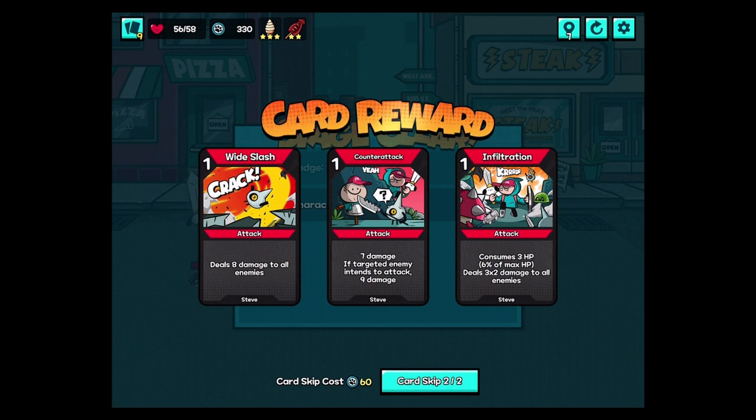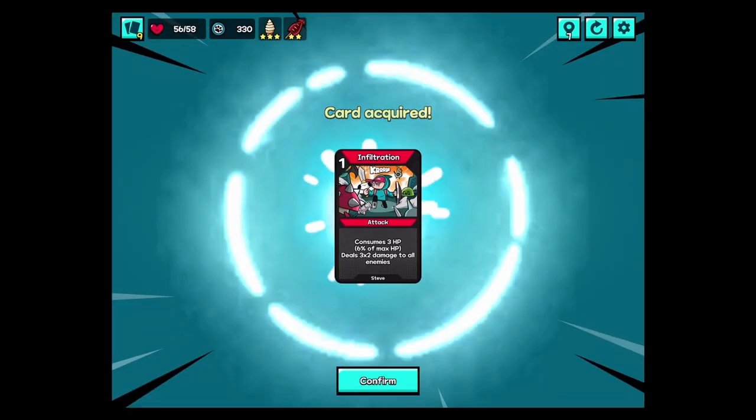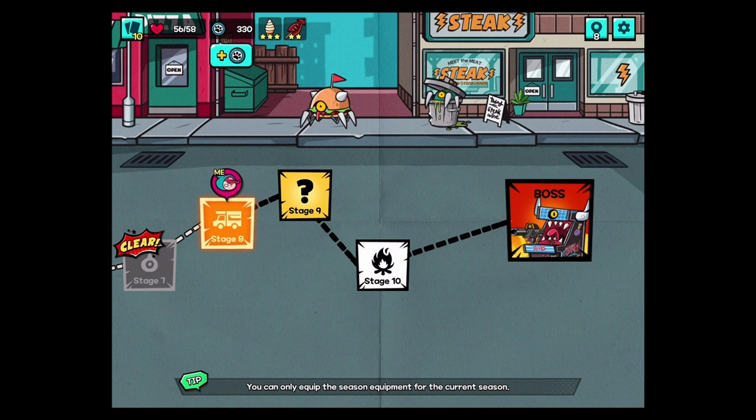8 damage to all enemies — not bad for one. Wine slash. Counter attack — does a little bit more damage. That'd be good against the boss. And some 3 HP, 6% of max HP deals 6 damage to all enemies, and that does combo with power pretty decently. So if there are adds in the boss fight, that might be useful. I'll take it — it only costs one as well. We have plenty of HP to consume for power at the moment, and we can heal before this.